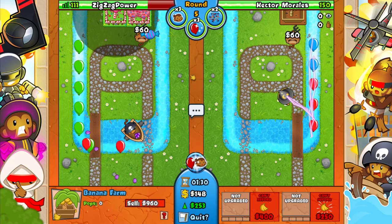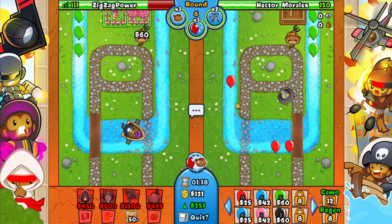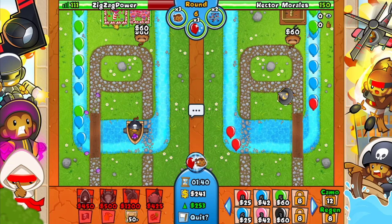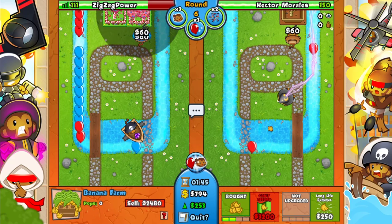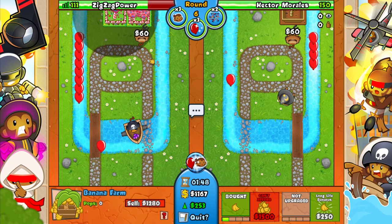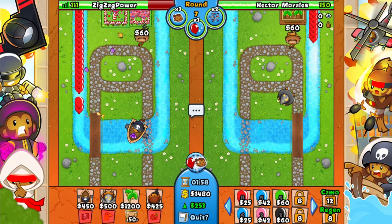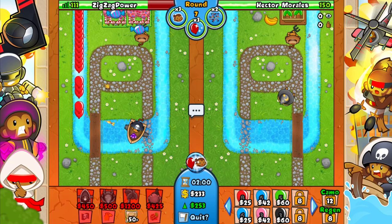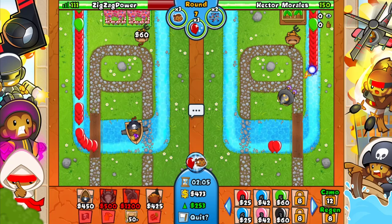Now he goes for a farm - this is the difference though. I went for the farm first, he went for it afterwards. Clearly I'm going to be better off because I'm way ahead of him. I'm going for my second farm. When we play like this, if nobody ever rushes anybody, who's going to get ahead late game? Exactly - it's going to be me, because I placed my farm down first. Not going for 2k worth of defense right away has allowed me a huge farm lead.